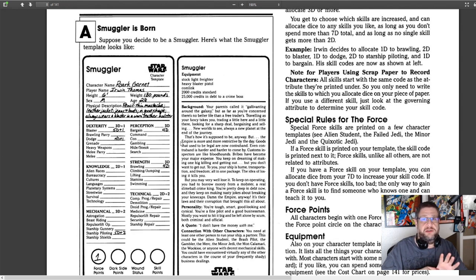You can distribute 7D into skills. When I say skills, I mean things like Blaster 5D+1 or Dodge 4D — those are the skills listed under each attribute. You have seven dice to distribute, and you can split them up with plus-ones and plus-twos just like with attributes.